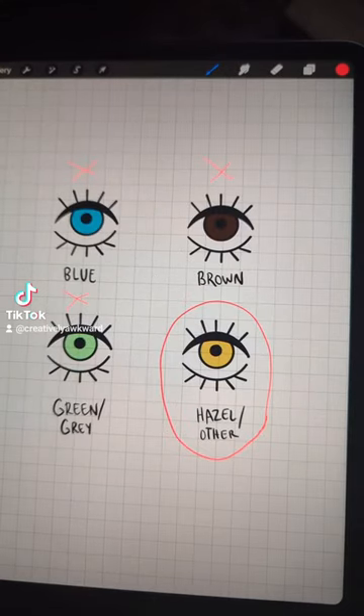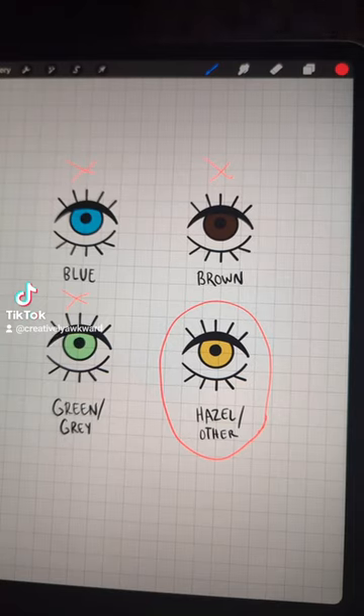If your eyes are blue, you're going to give them dragonfly wings. If your eyes are brown or black, you're going to give them butterfly wings. If your eyes are green or gray, you're going to give them bee wings. And if you have hazel eyes or other colors, they're going to be moth wings.